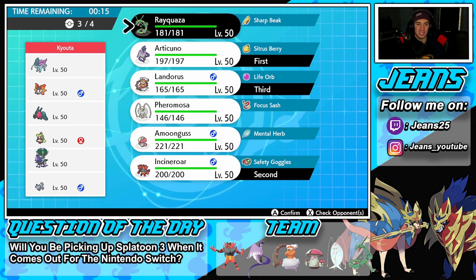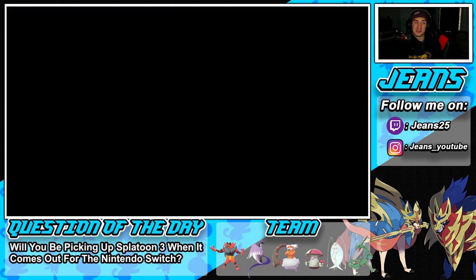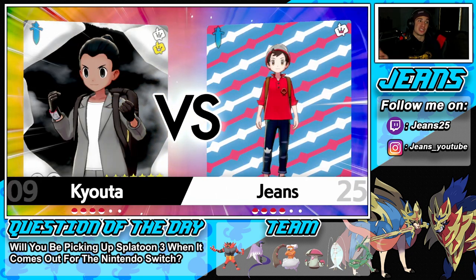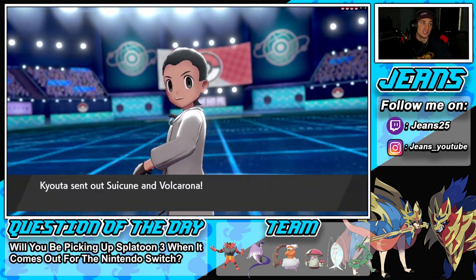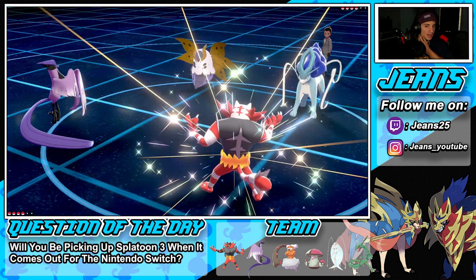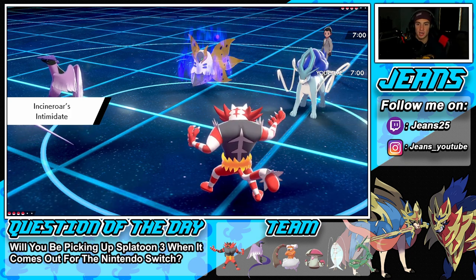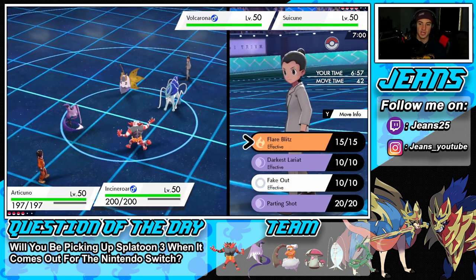Rayquaza hits really hard - Dragon Ascent is legitimately the Close Combat of flying moves. It drops your Defense and Special Defense, does big damage, has STAB, and with Sharp Beak on top that's even more damage. It's a powerhouse move. He ends up leading Volcarona and Suicune, which I'm fine with. I'll set up Tailwind, Fake Out a mon, and roll from there. Suicune is in our focus so we Fake Out the Volcarona. Let's get this lovely Tailwind set up - either Suicune sets up Tailwind or goes for a water move, but I don't see Suicune doing enough damage to one-tap my Incineroar.